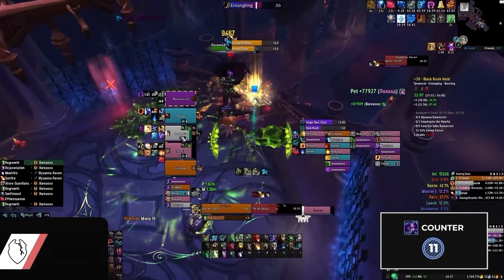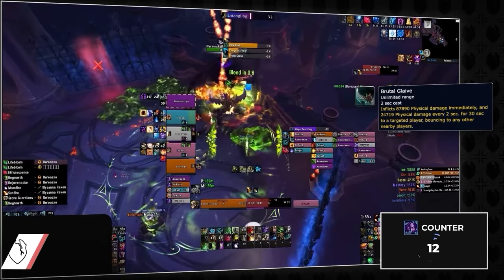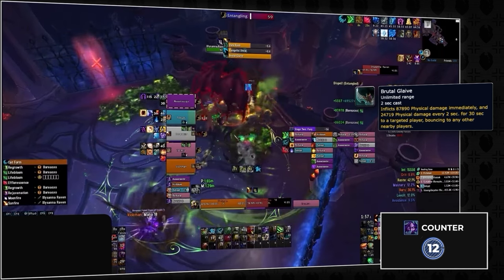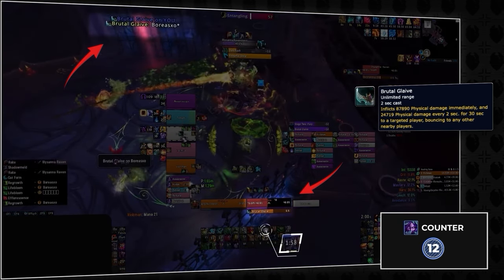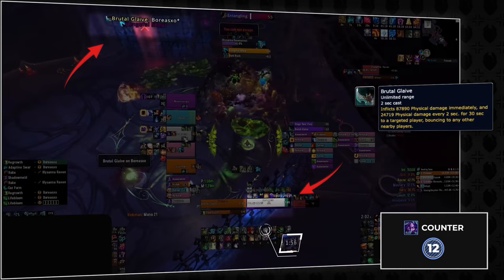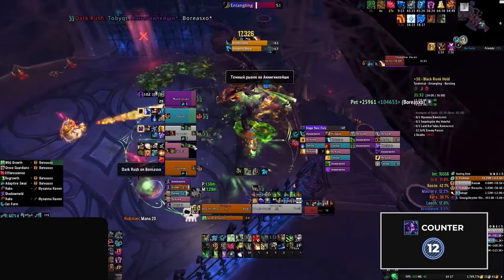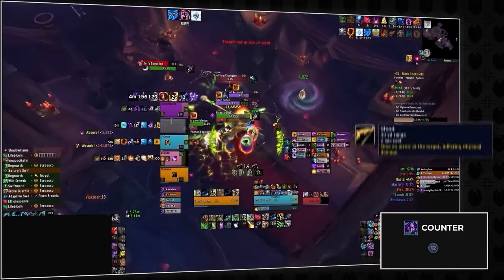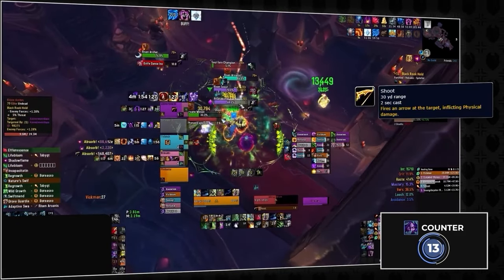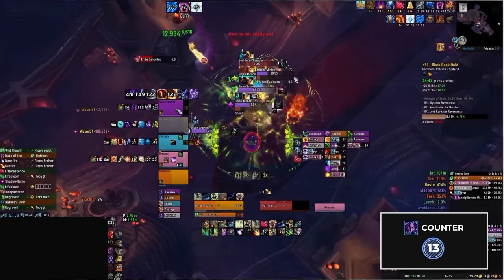The remaining shadow melds in Black Rook Hold are quite situational. The second boss will target a player with brutal glaive, which leaves a nasty bleed and can be cast back to back on the same player. Shadow melding won't reset the cooldown, but can be useful to press if you already have the bleed to force the mechanic on someone else, which is good to do as a cloth wearer since the damage is physical. You can also do the same against risen archers — on higher keys their shoot can pack a punch, and if you're already low, shadow melding here can be helpful, though it will automatically be recast.